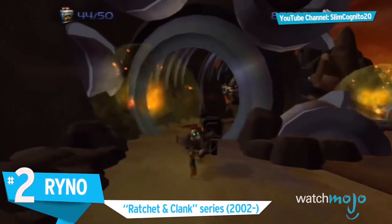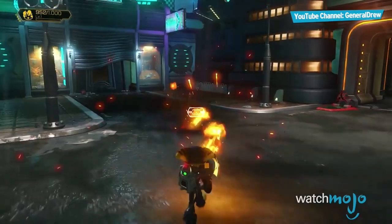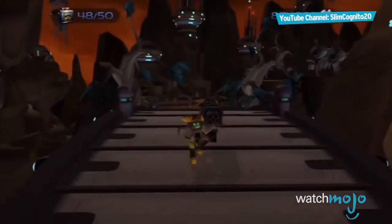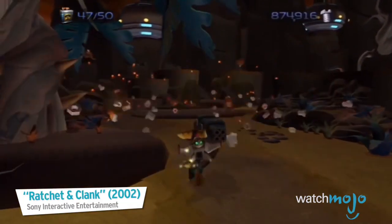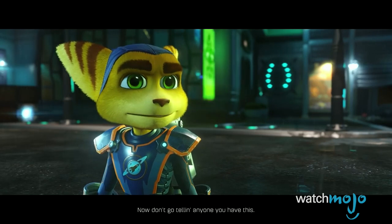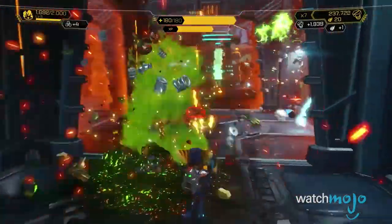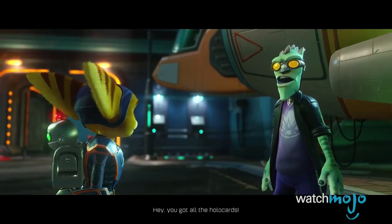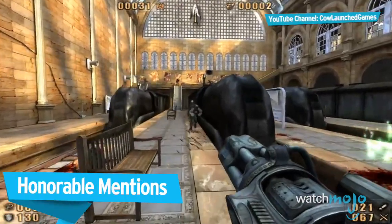Number 2: Rhino from the Ratchet and Clank series. A fiercely devastating and expensive weapon that no Lombax should ever leave home without. Serving as an abbreviation for Rip Ya a New One, the original Rhino fired seven homing missiles simultaneously, providing an explosion that would clear out the whole screen of enemies. Due to its fanatical devotion, the weapon has been updated in nearly every incarnation of the series — other versions include the ability to disintegrate enemies, the playing of the 1812 Overture as you fire, and the reimagining of the weapon as a giant mech suit. Whether from a shady salesman or hidden blueprints, the Rhino is always a reward worth the risk.